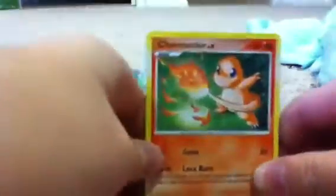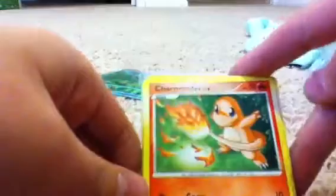My favorite — Charmander! Level 8, fire type. 50 HP. His first attack does 10 damage. Second attack: Lava Burn — 20 damage. Weakness: Water, 10 damage or higher. No resistance, and he has a retreat cost.